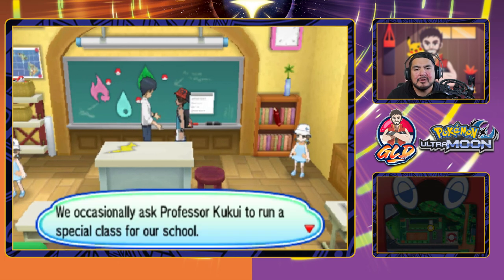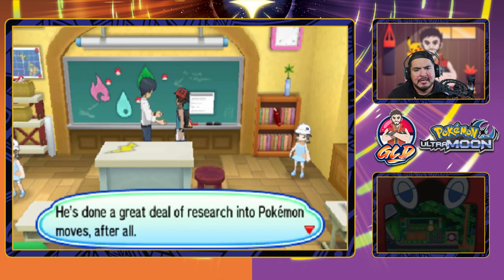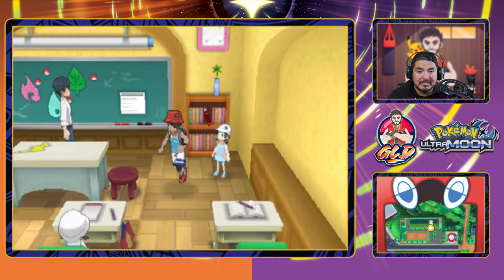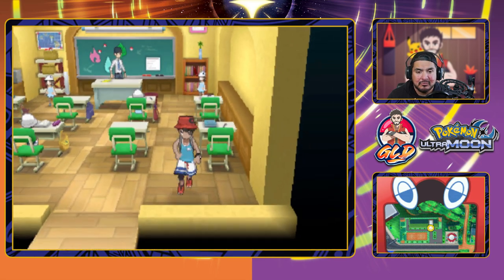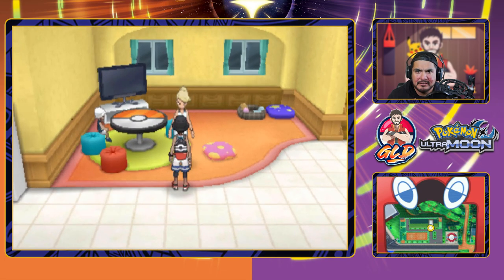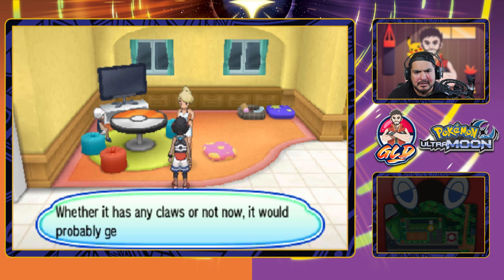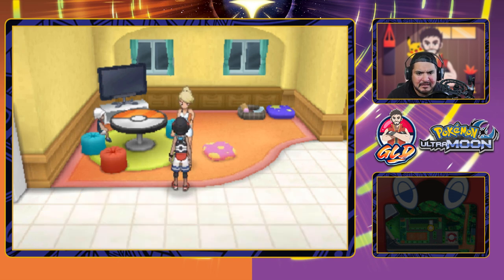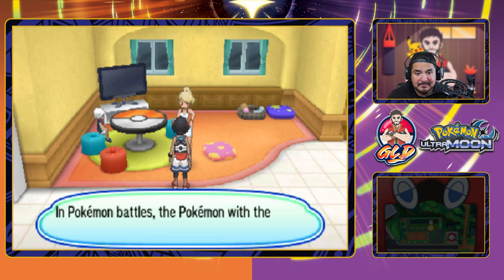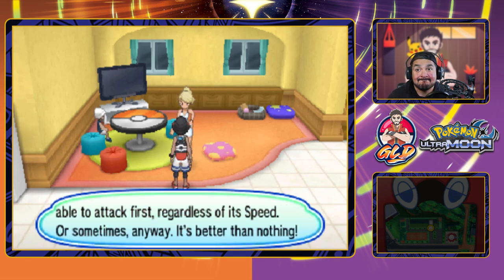Professor Kukui occasionally runs a special class here — he's done a great deal of research into Pokemon moves. In the next room, we get ourselves a Quick Claw, which will make our Pokemon a little bit faster. Whether your Pokemon has any claws or not, it would probably get a kick out of this one.